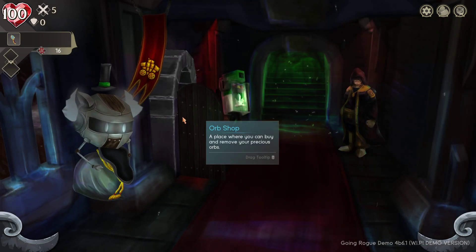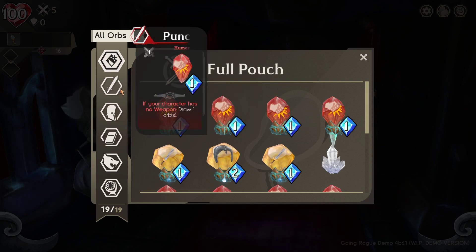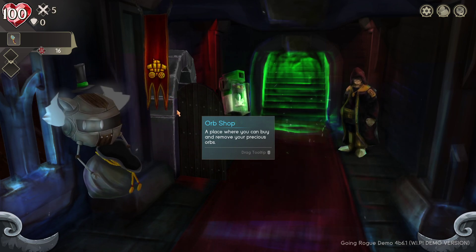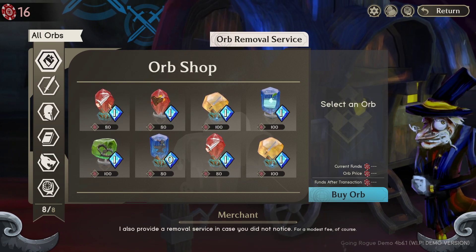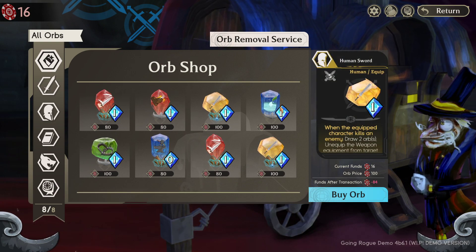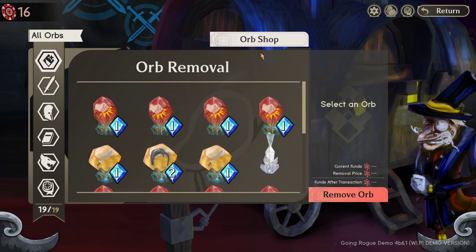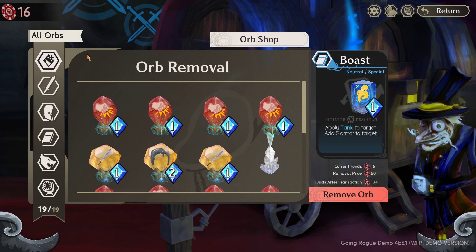The pet pouch just shows you your deck - your pouch of orbs - and you can sort them by different things. Here's the Orb Shop, which will be random each time. Random events can also occur in between battles. There are about three to five battles before the final boss, and the demo right now just has the first boss area. I can't really afford anything because I spent all my money on gemstones. There's also an Orb Removal Service where I can spend money to remove orbs and unbloat my deck, but I can't afford that either since I burnt all my money gambling at the machine.